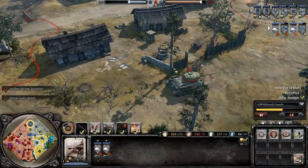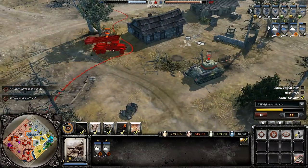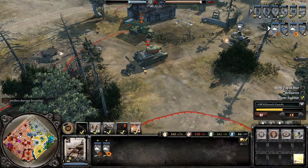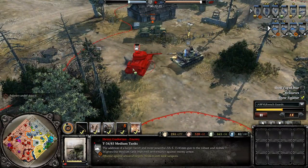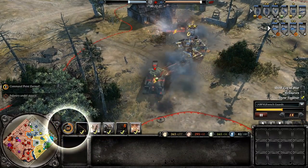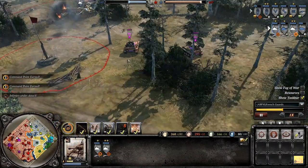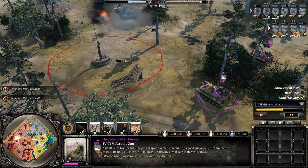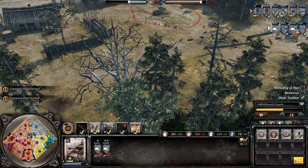I'm pushing, and look — a Katusha's coming out. He obviously had a set point there. And I'm blitzing — I'm going to take out that first, and now I'm going to take out that. Boom. Time to pull back. The boys have done a good job. Good idea to get the hell out of here.